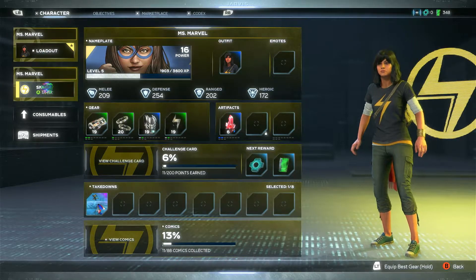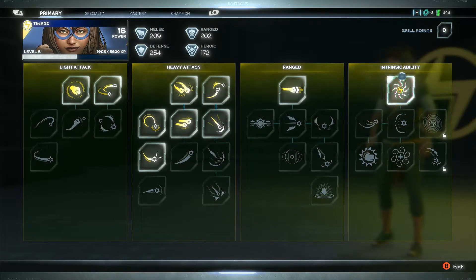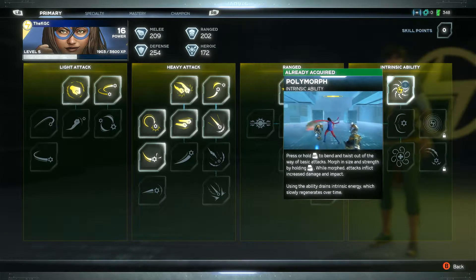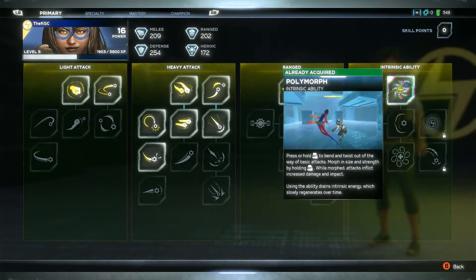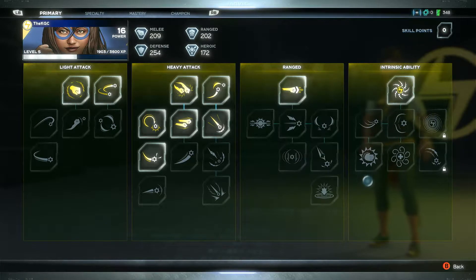Your skills - self-explanatory, but these systems are very deep. This is the skill tree system. Up at the top we have primary - so these are the primary skill trees, there are four of them: light attacks, heavy attacks, ranged attacks, and intrinsic ability. Your intrinsic ability is basically your intrinsic energy, your heroic energy that you were given during the disaster that sets you aside from normal human beings.